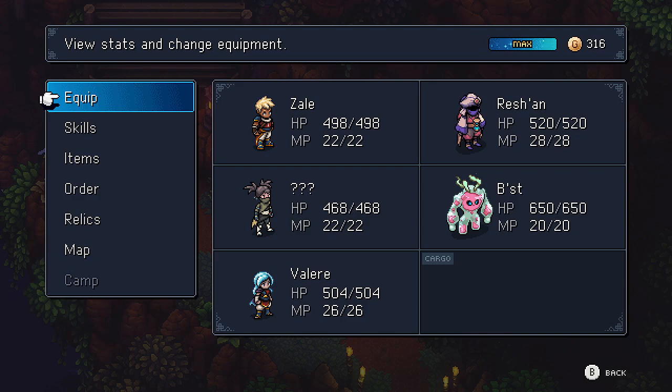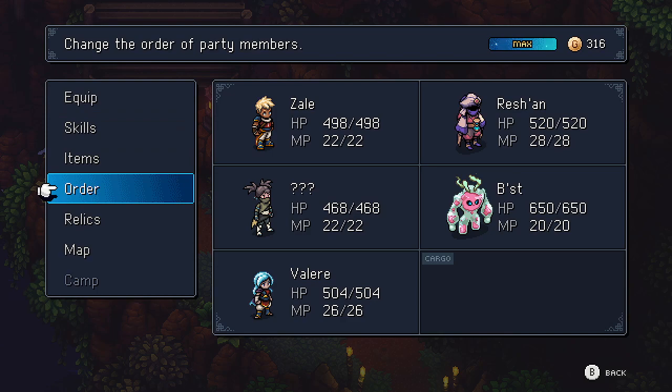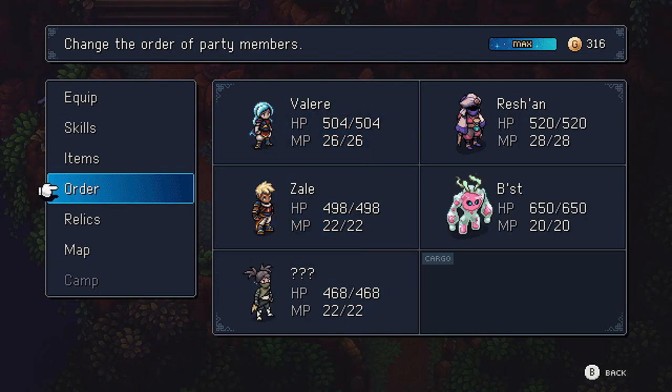Then you're going to alternate void jumps left and right to gain height until you get to a point where the screen starts to turn purple — I'll show you how that looks. Once you do that, you'll want to make sure that at some point you do two void jumps to the left so that pops you back in bounds and gets you enough height to run left.